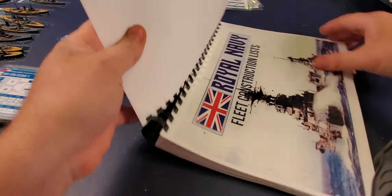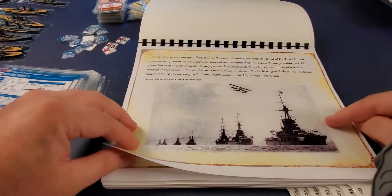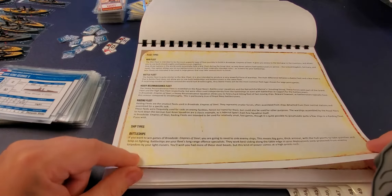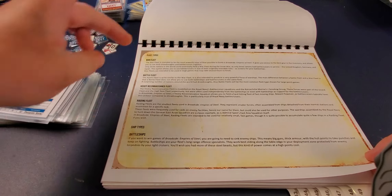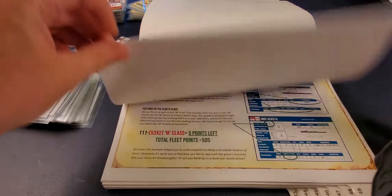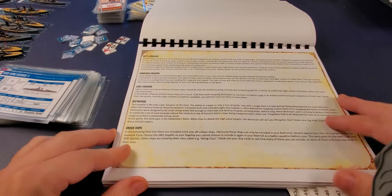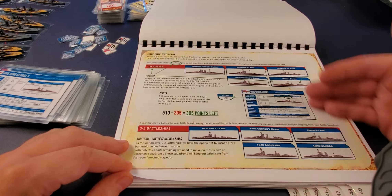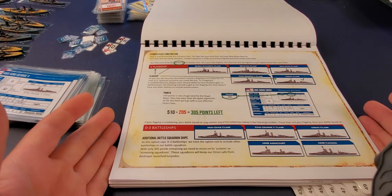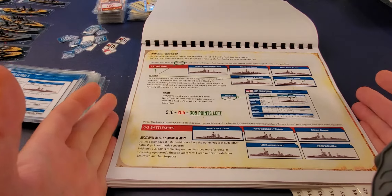At the very end of the turn, you remove sunken ships. Even if a ship drops to zero hull points and is sinking, it stays on the table until the end of the turn and can still act, though much reduced based on what's affected it. In my few games, ships that have basically died couldn't really do anything meaningful.